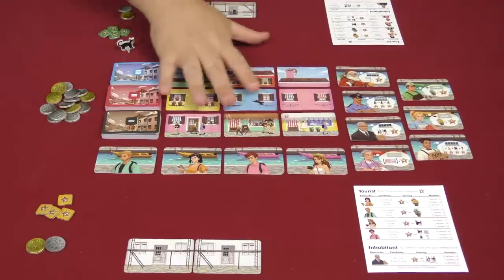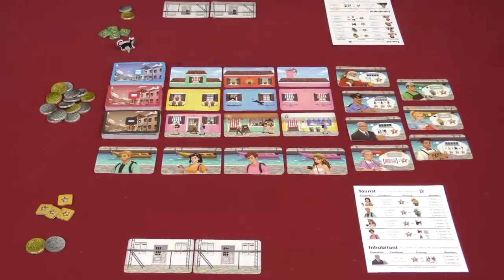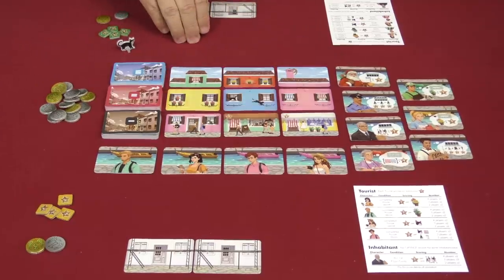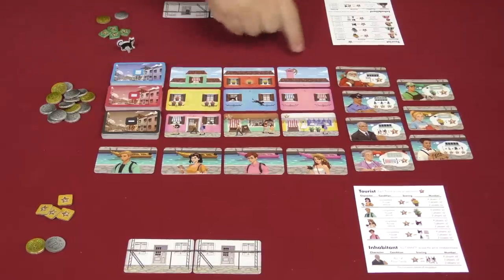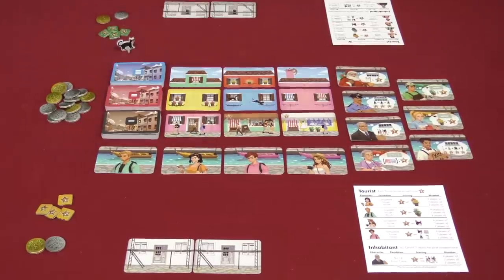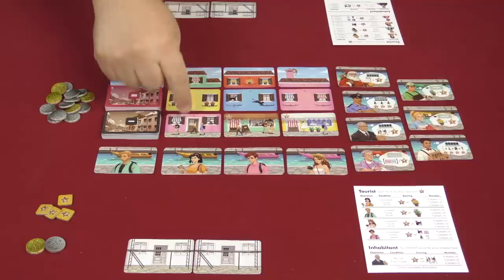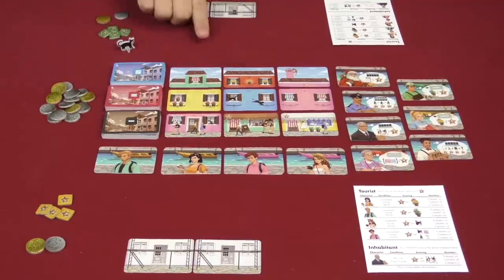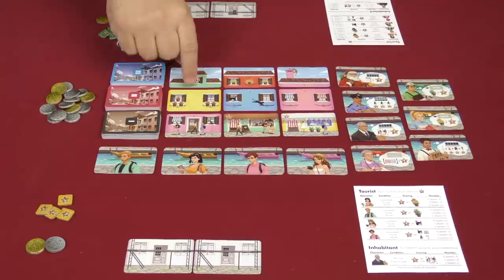On your turn you're basically going to do three things. First, you'll acquire floor cards from the tableau out here — they come into your hand, and then you'll be able to place those cards into your neighborhood by spending money. When taking cards from the tableau, you must take from a single column; you can't take from multiple columns. You can start from the bottom and work up, or start from the top and go down.